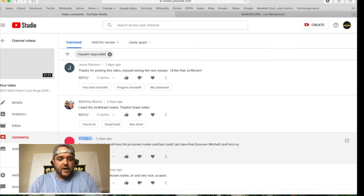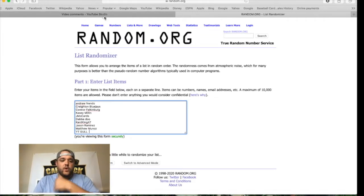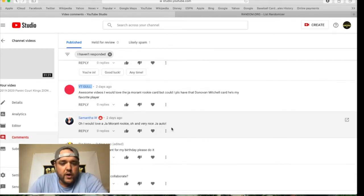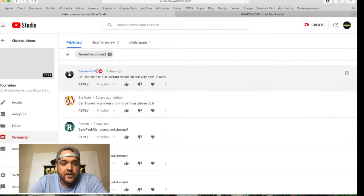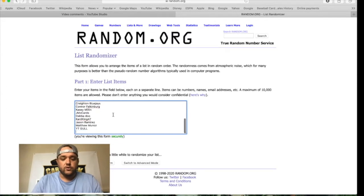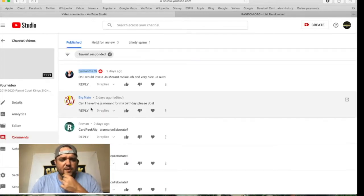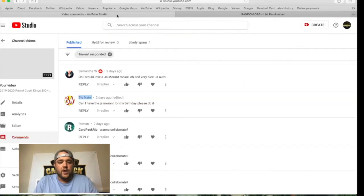'Thanks for posting this video. Enjoyed seeing the new release. I'd like that Morant.' That's just a real gentleman — thanks for posting the video, taking the time out to create these for us. Made the list. 'I want the John Morant rookie. Thanks. Great video.' That's the simpleness — that is what it takes to make the list right there. 'Awesome videos. Would love the John Morant rookie. But could I please have the Donovan Mitchell card? He's my favorite player.' YT Goal — if you win, I'm giving you the metal Donovan Mitchell to-25 Noir — so if YT Goal's name comes up, you're getting that one and the Morant combo.